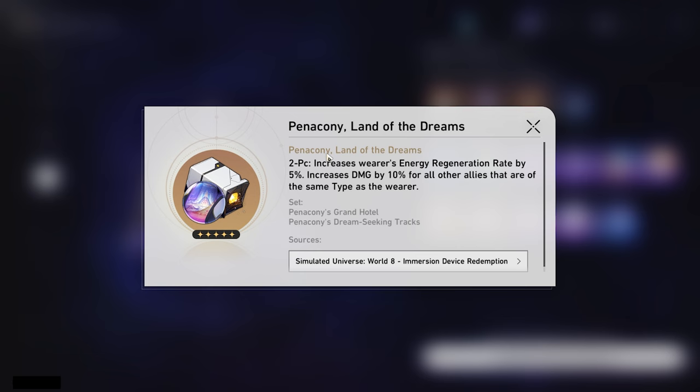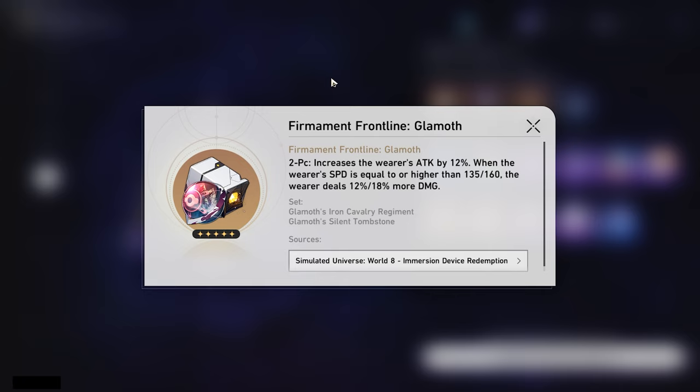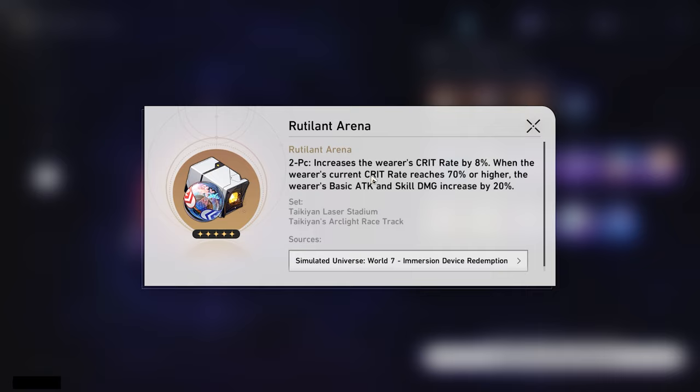So the best way to optimize your farming is going to be choosing a world where both rewards can be good. This will obviously depend player to player. Like this world will be great for a lot of people because Glamoth is good on some characters that are fast. Pentacony is a fantastic set — good for something like running Jing Liu with Pela, putting this on Pela to increase Jing Liu's damage dealt. Mono Quantum is the best on everyone that isn't the DPS. Glamoth for E2 Zele is really good, Kafka best in slot — it becomes best in slot for a lot of characters that can hit 160 speed.